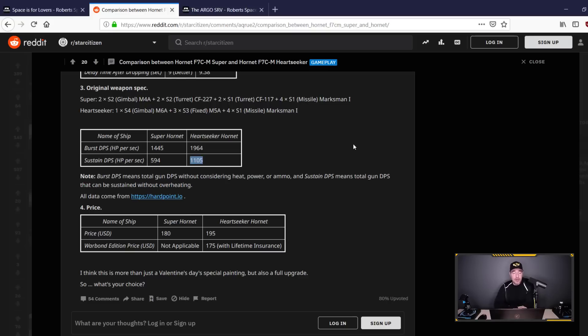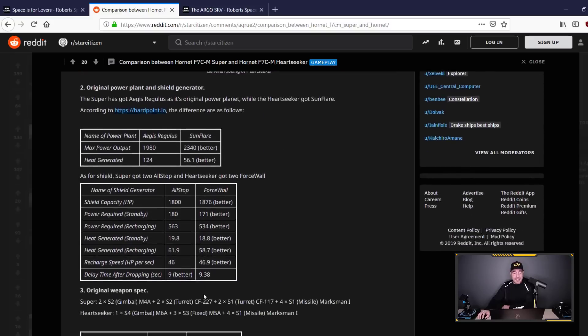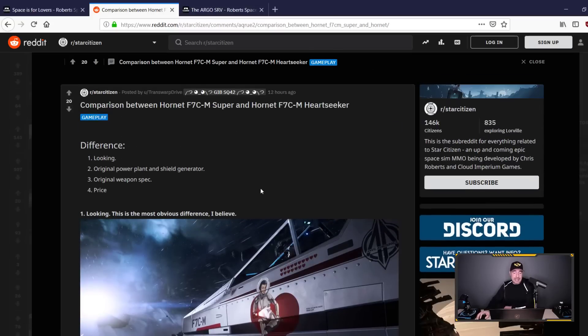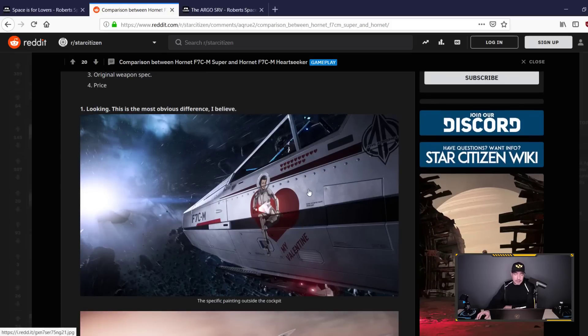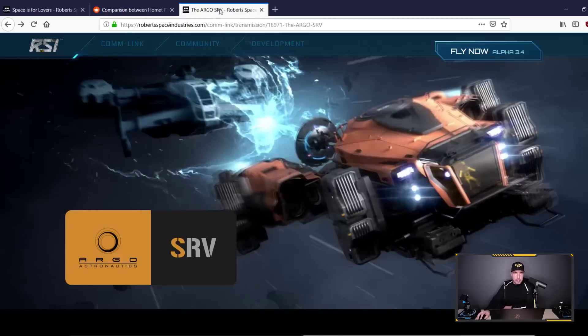Before you go and sell your Super Hornet, keep in mind you can upgrade the components on it. All they've done here is taken the top-shelf components and put them into a ship with a heart on it. But if you don't want to bother with buying components in-game and simply want all the top components on your ship right away, this is what should be tickling your fancy. The Heart Seeker is definitely not to be toyed with — it is a serious, serious fighter, even though it has a heart.